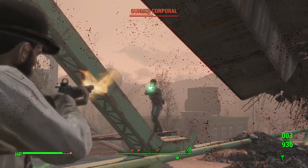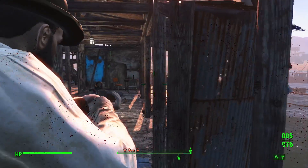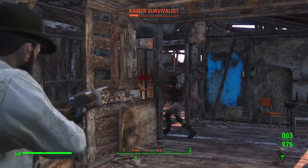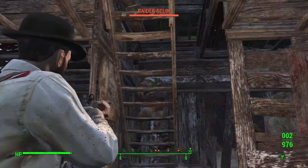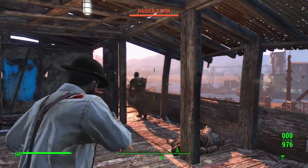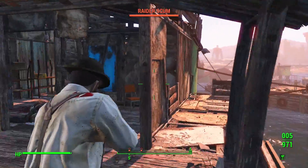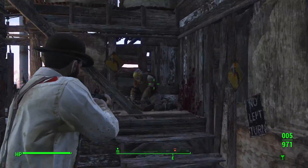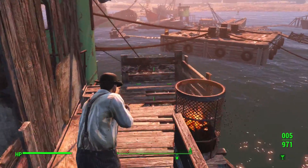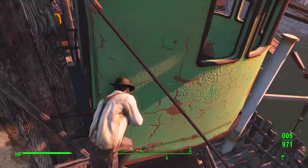Our last stat of note is Luck — whilst this begins at 1, the Special Book and Bobblehead will bring it to 3. With the Luck stat, we can take 3 ranks of Fortune Finder and Scrounger, giving much better results when looting caps and ammunition from containers. Outside of combat, there will be a strong emphasis on building well-defended settlements. While in battle, you can use alcohol to boost your stats before unleashing on your enemies with your Laser Musket, 50 Cal Sniper, and Lever Action Rifle — adjust for distance. With Ballistic Weave on your outfit, you'll look damn good in the process as well.